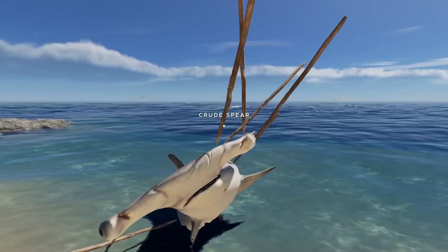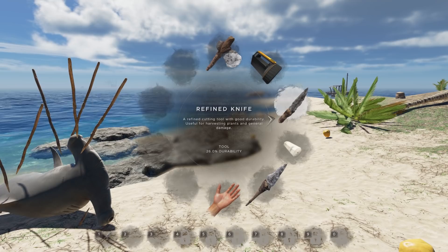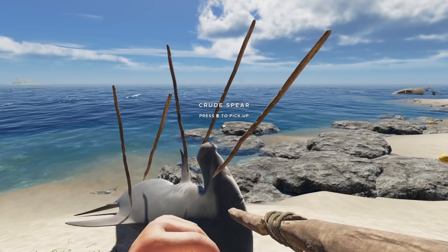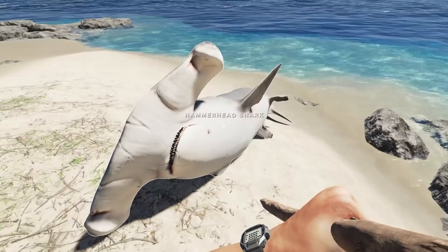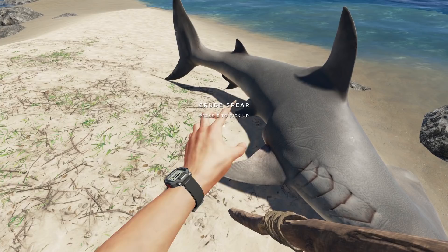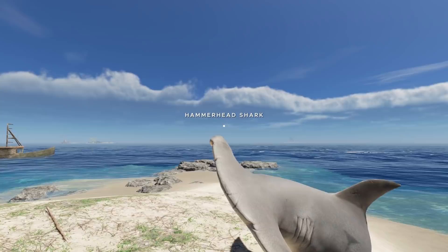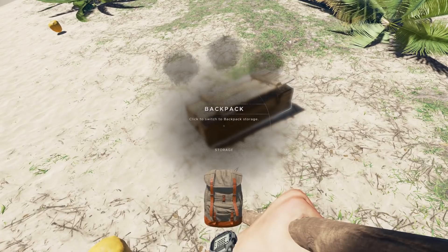He's covered in spears. Let me count how many are actually in him - I'll count how many I have now versus how many I started with. Let me drop the knife so I don't accidentally skin him. Three, four, five, six - he has some more on the other side. How many did I throw at you? That's like nine spears plus the one in my hand - nine spears. That is a dead hammerhead shark. We did a good job there.